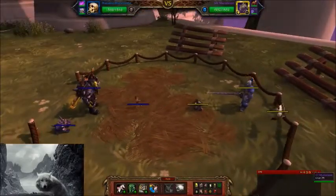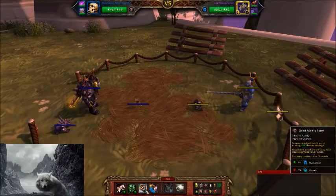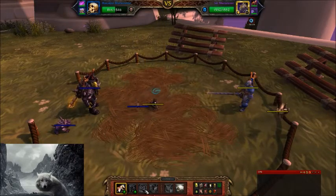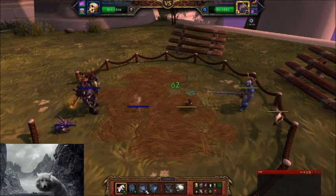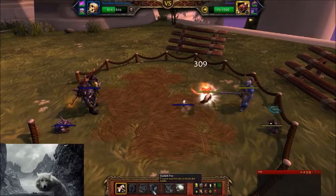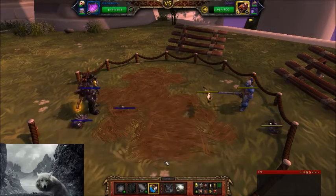For the first one you want to use your undead pet. And when he switches to flying you want to use your magic one.